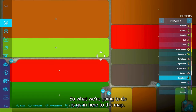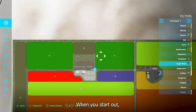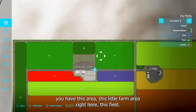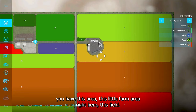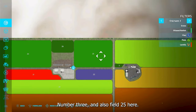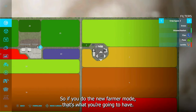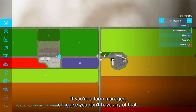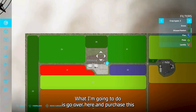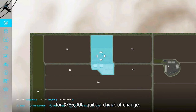Let's go into the map. When you start out in new farmer mode, you have this little farm area right here — field number three and field 25. If you do new farmer mode, that's what you're going to have. If you go to farm manager, of course you don't have any of that. What I'm going to do is purchase this for $786,000.